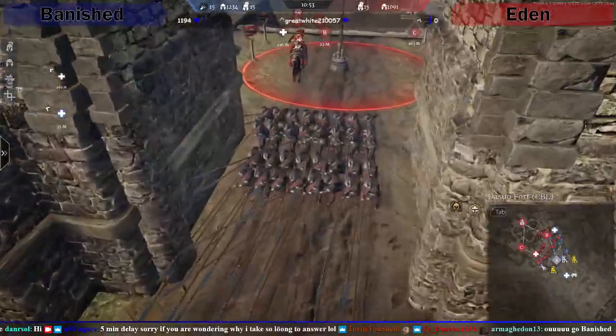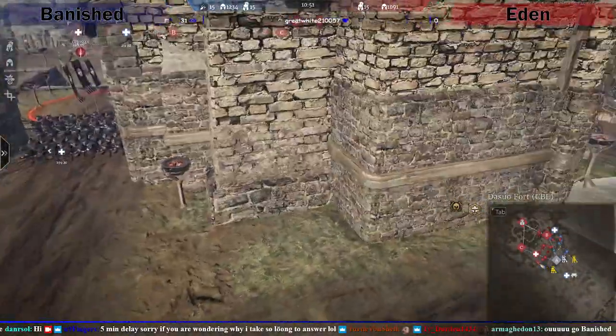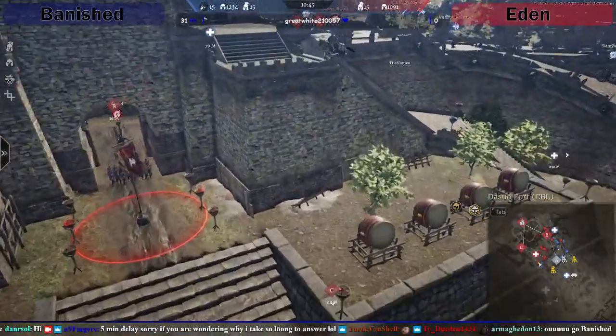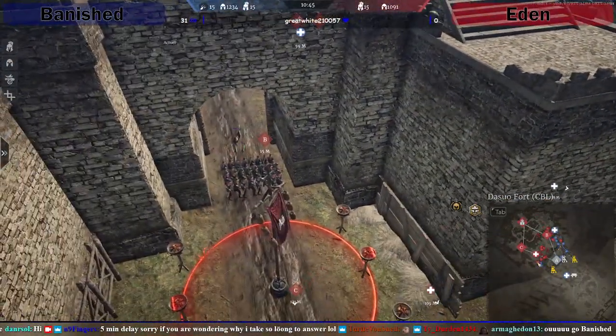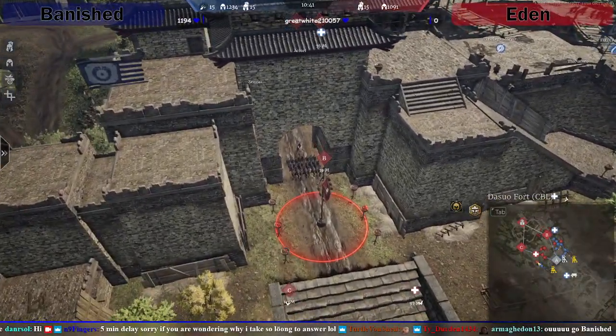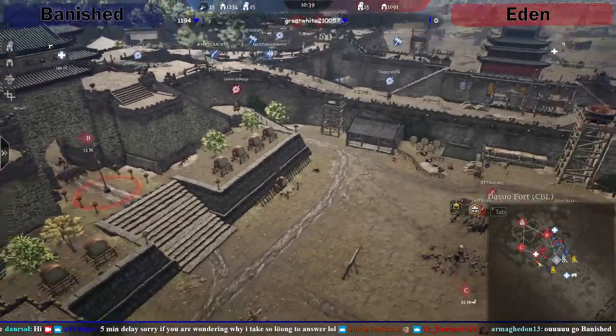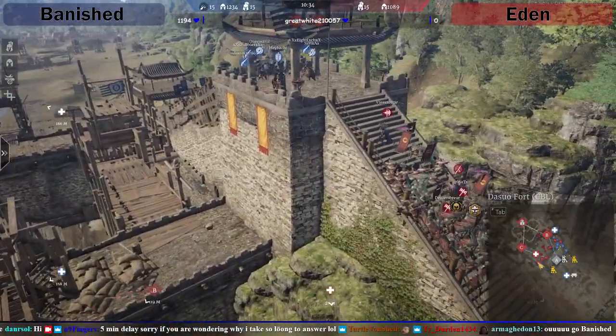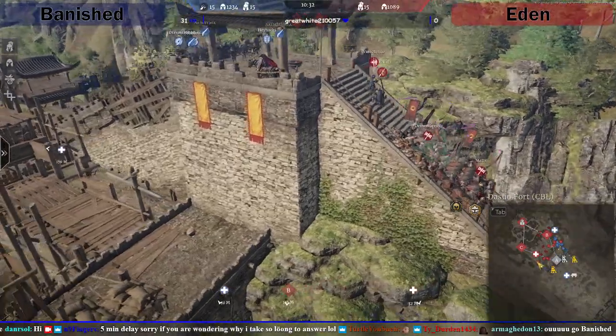We've got four Brachios blocking B already with nothing behind them — they could be in a world of hurt if you get Chenjins up on this platform, or even just a couple of muskets. I reckon two muskets throwing all three of their bombs onto that fort-of-Brachio blob and that blob's basically gone. It looks like Eden might counter-push them — they obviously can't be trebbed here at all.